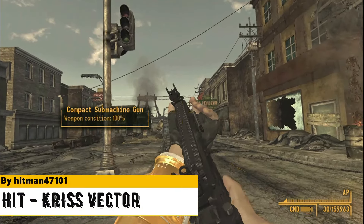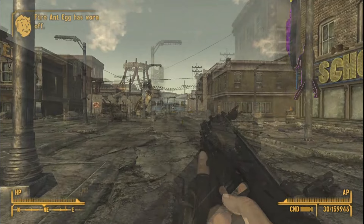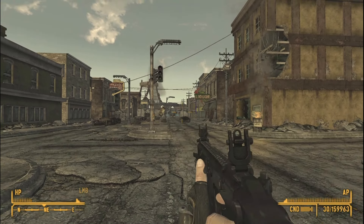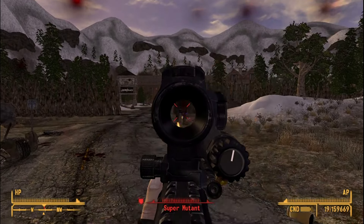KRISS Vector by Hitman47101 adds a KRISS Vector to the Mojave. It is one of the better KRISS Vector mods on the Nexus, featuring a custom model, custom animations, and sounds. This mod also has a few modifications.